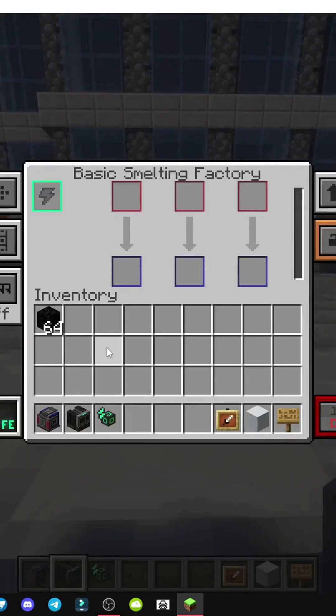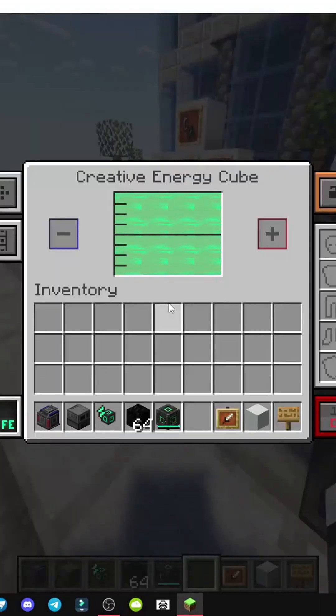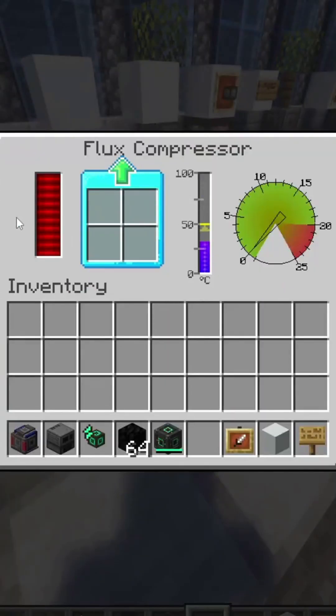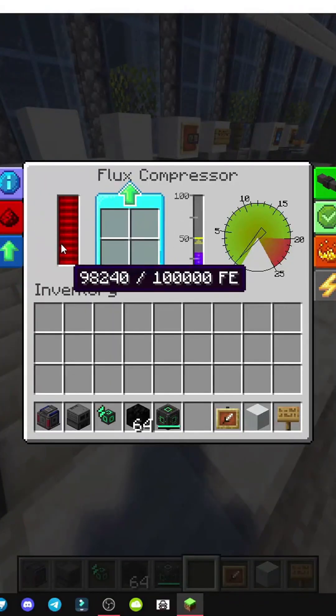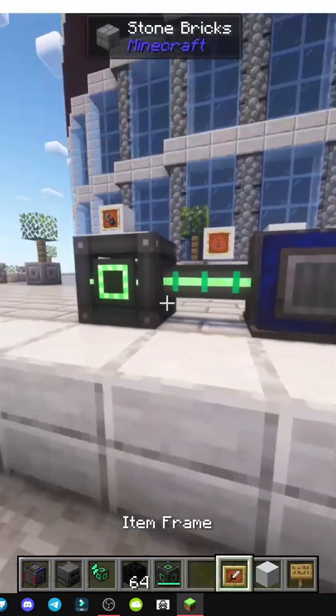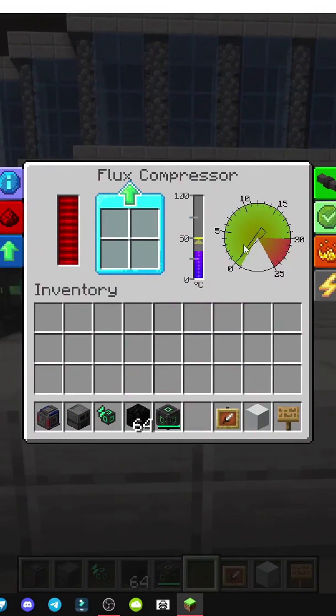I've used creative energy already generated, because in the end, energy can be obtained from many mods and in many ways. Here it fills up with energy. I'll remove the cable so you can see how it goes down. These are two different mods: Mekanism and PneumaticCraft.